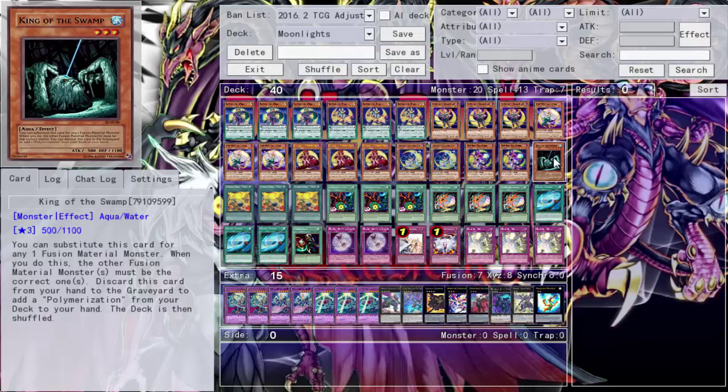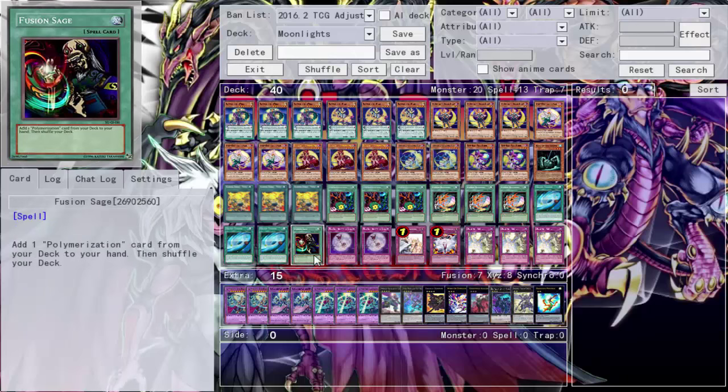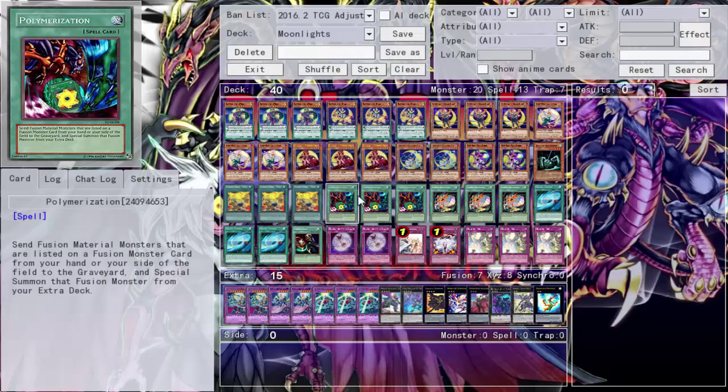Kingdom Swap is literally exploiting the system. There have been times I don't have any Polys and can't do anything with this deck. So I'm running one Kingdom Swap with one Fusion Gate as a number generator to get that Poly. The problem with the fusion mechanic in general is that not only do you need materials to fuse, you also generally need Polymerization. If you don't have it you're not doing anything - it's not like I can run 20 Polys. Same weakness applies to rituals. XYZ is probably the easiest mechanic since you just need two monsters of the same level.